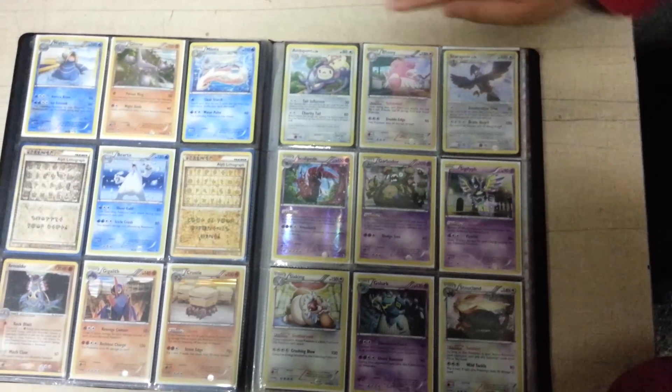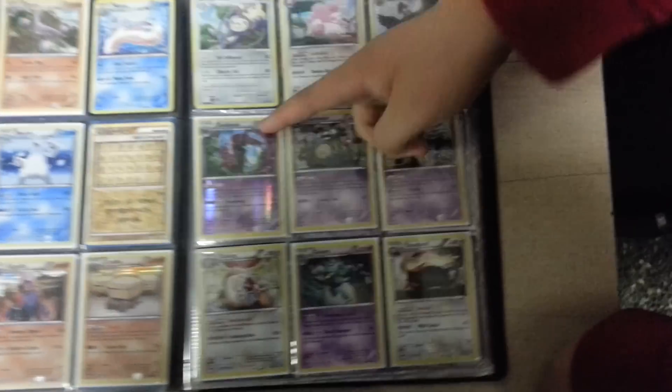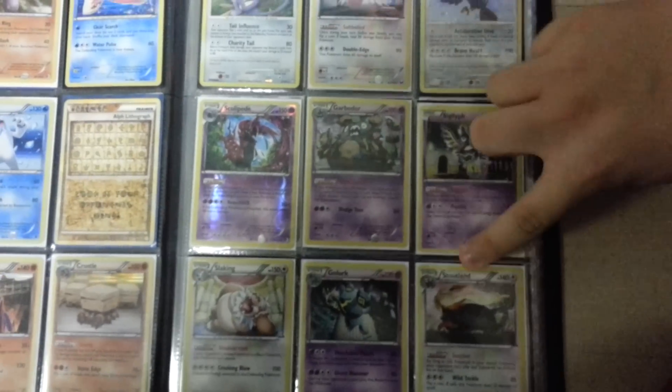On this page I have Apalm holo, Lissi holo, Starraptor holo, Reverse Golipede, holo Garbodor, holo Sigilyph, holo Slaking, holo Golurk, and holo Sawsbuck.